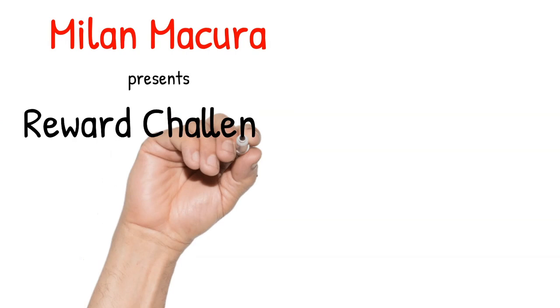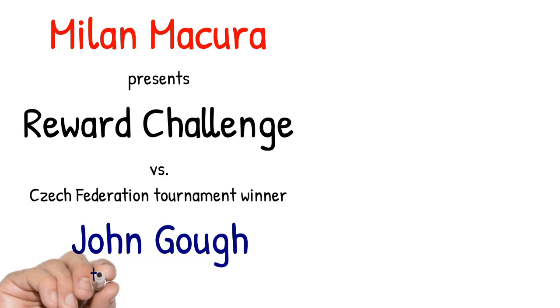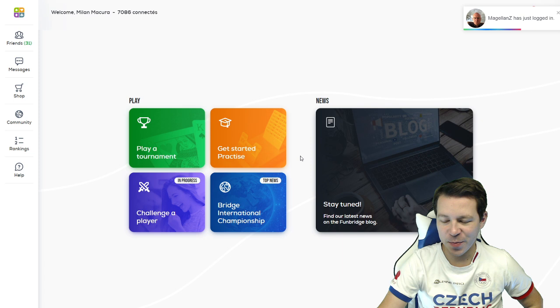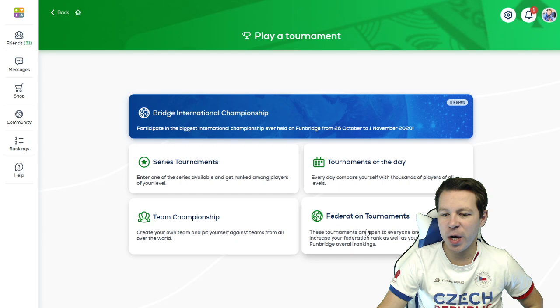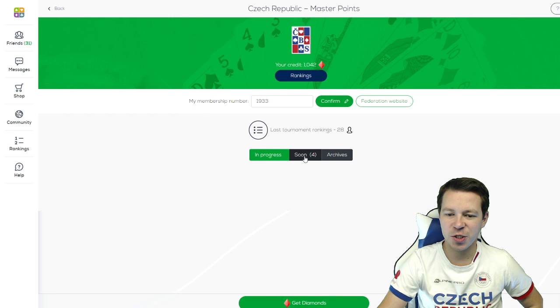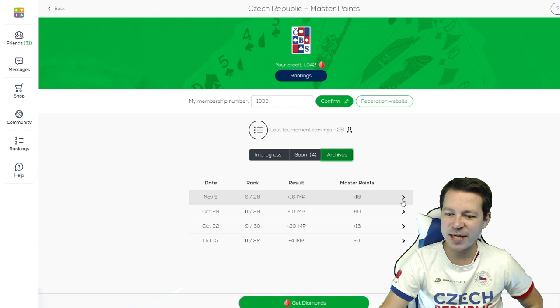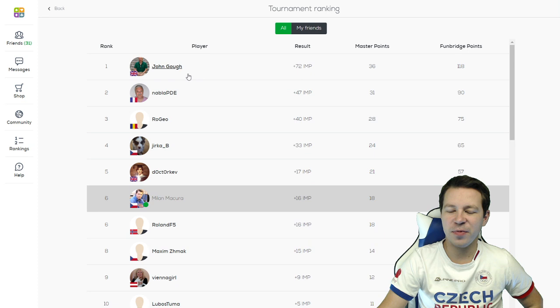Ladies and gentlemen, let me present the reward challenge versus the Czech Federation tournament winner John Goth from the United Kingdom. Welcome to the challenge reward challenge. How you can win is by joining the Federation tournament Czech Republic master points. You join one of the tournaments we organize - only one per week - so every week there is a chance to win this reward challenge. The last tournament was won by John Goth from the United Kingdom.